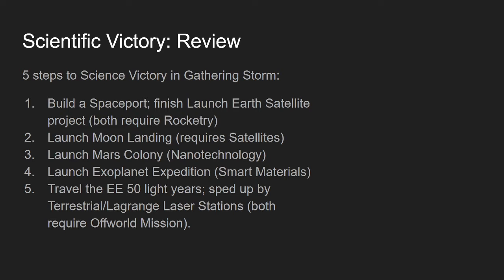For the fifth step, you have to travel the Exoplanet Expedition 50 light years. When you finish the Exoplanet Expedition, it sets a timer where by default it travels one light year per turn, so you'll win a maximum of 50 turns later. You can speed that up by running Terrestrial Laser Station and Lagrange Laser Station projects — each one speeds it up by one light year per turn, and you can get up to five or six light years per turn.